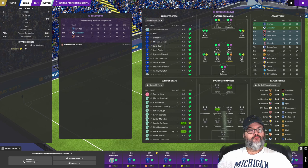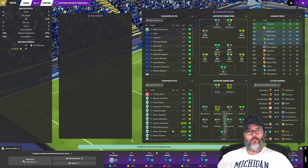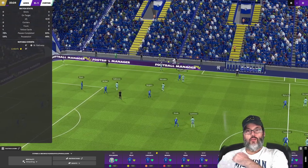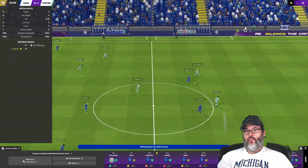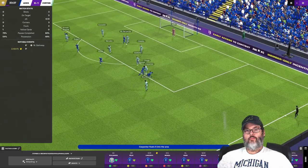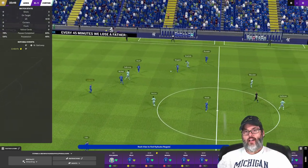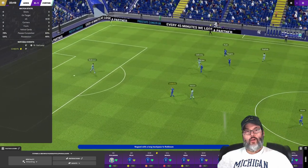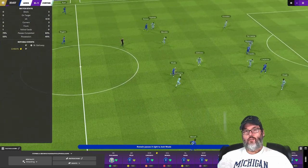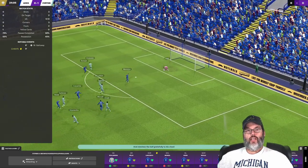Lindorfo picks up an early yellow. They're playing a flat 4-4-2. There's a nice pickup by Mikotin — squares it over to Carpenter, he holds it up. Poor effort. Both of our guys go down in the box. Lindorfo tracks it back. We're going to rebuild from the goal — Rylinson up to central mid. Romain, Wade — Wade loses it. A brilliant through ball but a weak shot by Carpenter. Nice little touch by Mikotin.